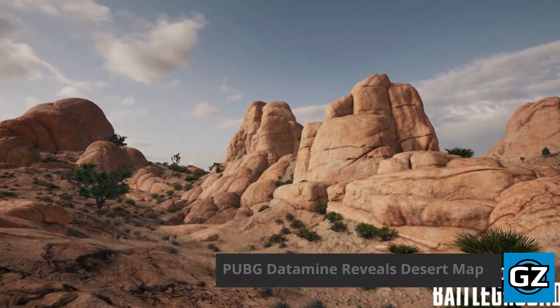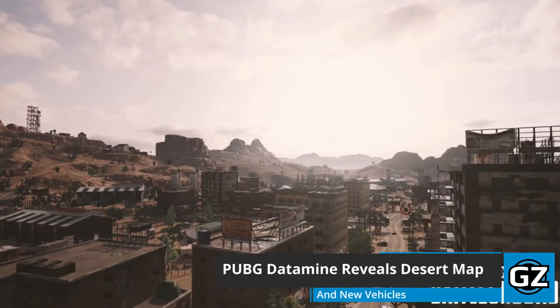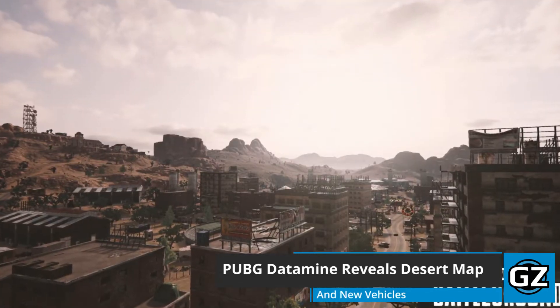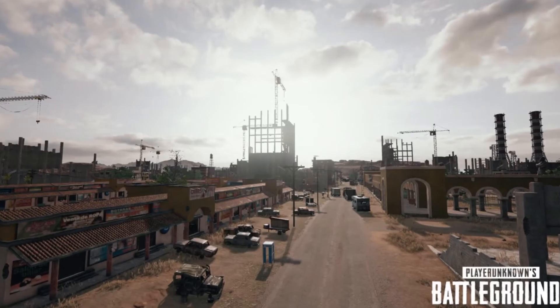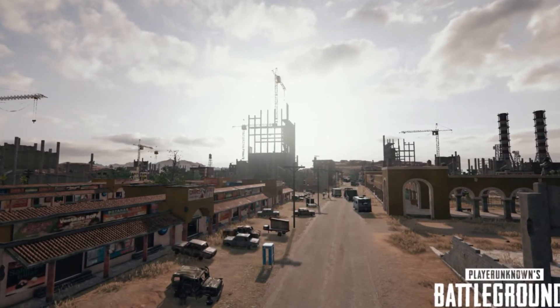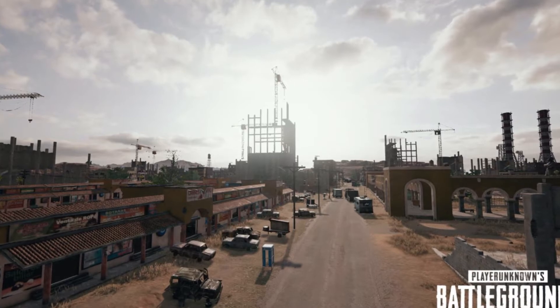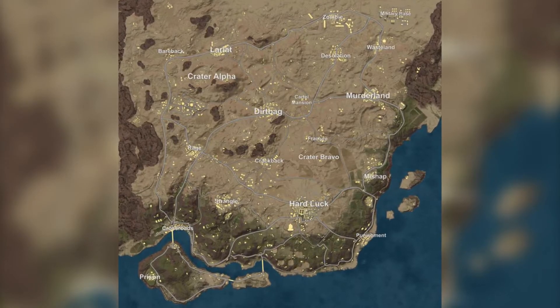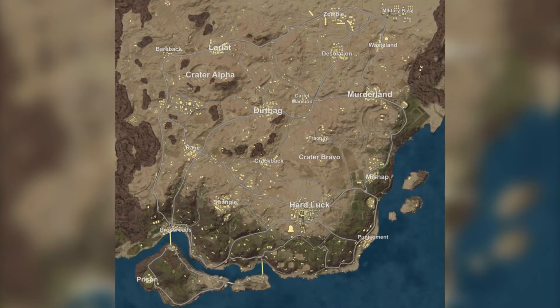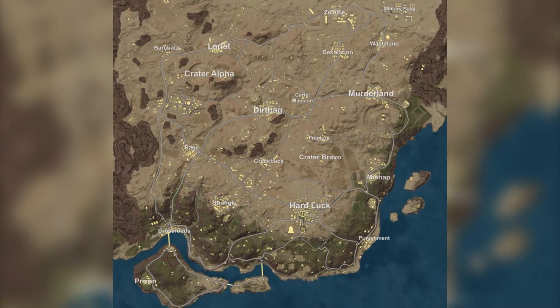PlayerUnknown's Battlegrounds is getting a new desert map. That's actually been known for some time, but publisher Bluehole hasn't explained further than that. However, thanks to the efforts of a superfan of the game, the PC 1.0 test servers were data mined and what came out of it was more fruitful than a desert. Reddit user Bizfarts found and uploaded an image showing the new map from an aerial view. It's likely that the location names are merely placeholders, but the layout seems accurate.